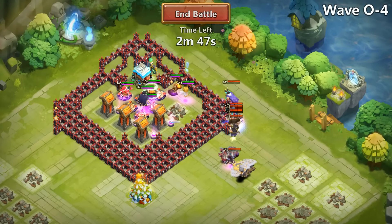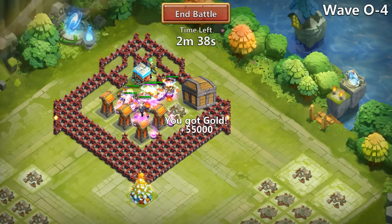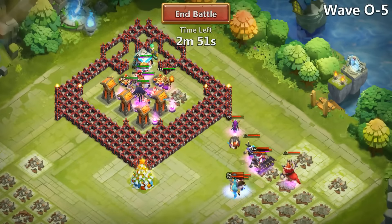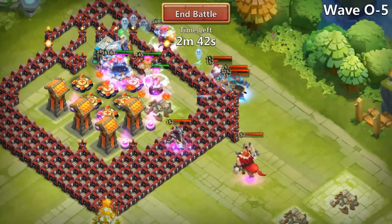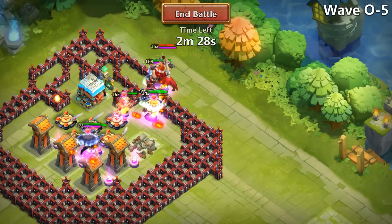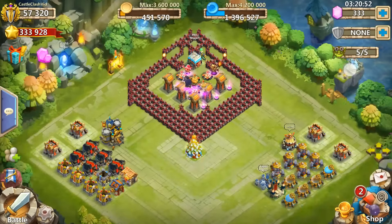Moving on here to O3 — we got some side spawns and as you see we haven't even lost any buildings yet. Remember Warlock and Vlad are the heroes with Bulwark. We lost the first building due to the orthocopters, which are the biggest pain sometimes. As you see we easily knock out the wave.